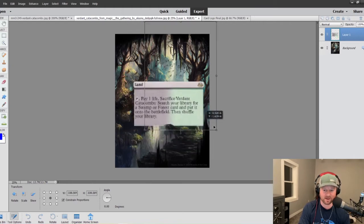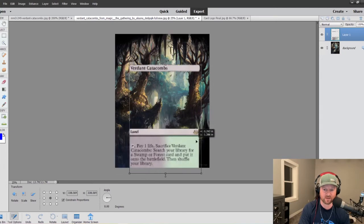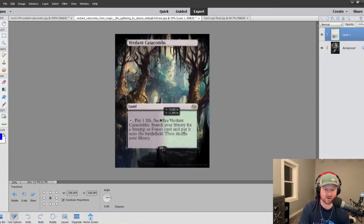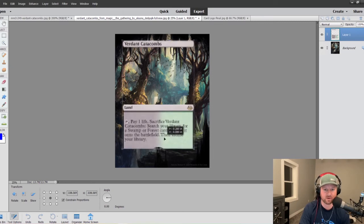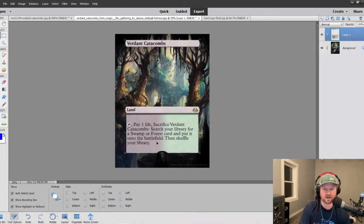I want to line this up. We've got the framing. We've got this path coming through — I might use that as part of this. Most people know what the fetches are, so I'm not as afraid to cover up a fetch land with the art. I like this sticking up here. Because that'll come up through here, we're going to utilize some of this tree stuff coming down. I actually do want it to sit a little higher, and I want to cut out the Wizards of the Coast info at the bottom.